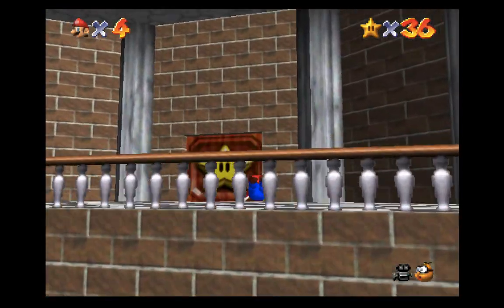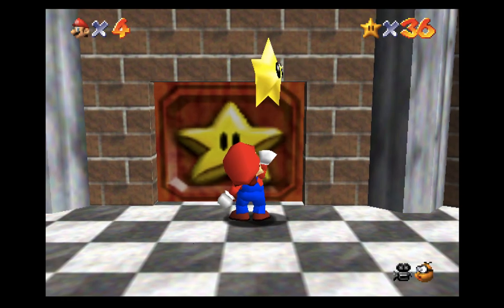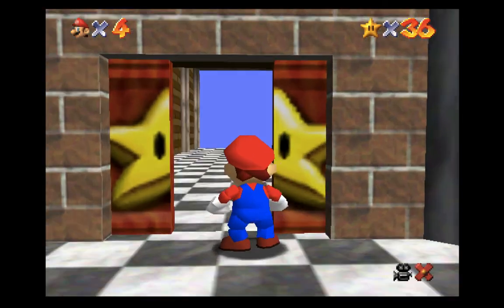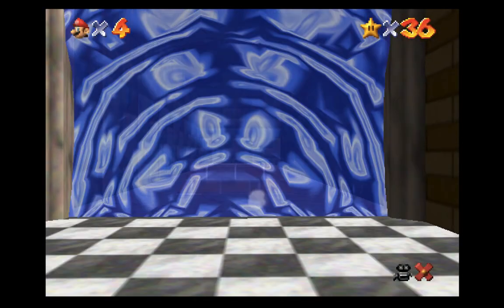Just make your way over here as quickly as you can and open this door. Now we are going to start in Dire Dire Docks, and after we finish the few stars in here, we will be headed on to the second Bowser fight.